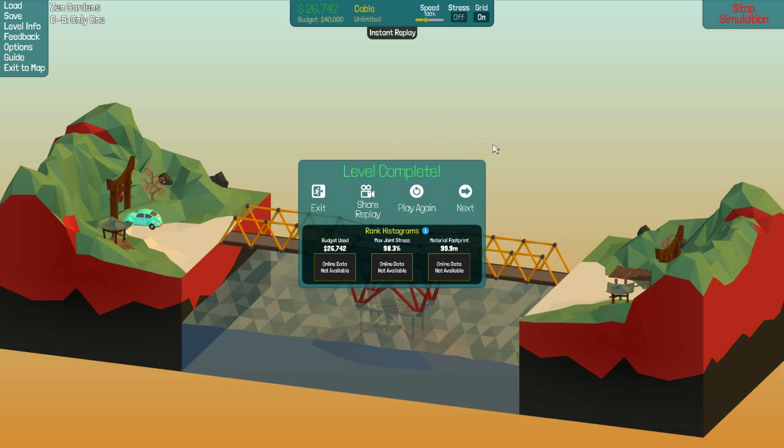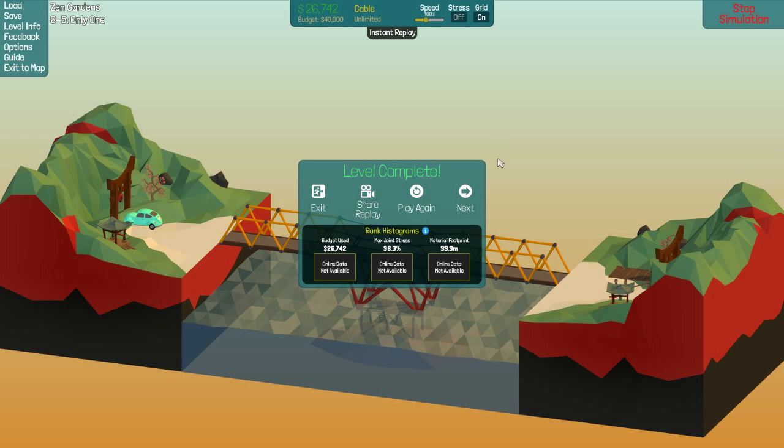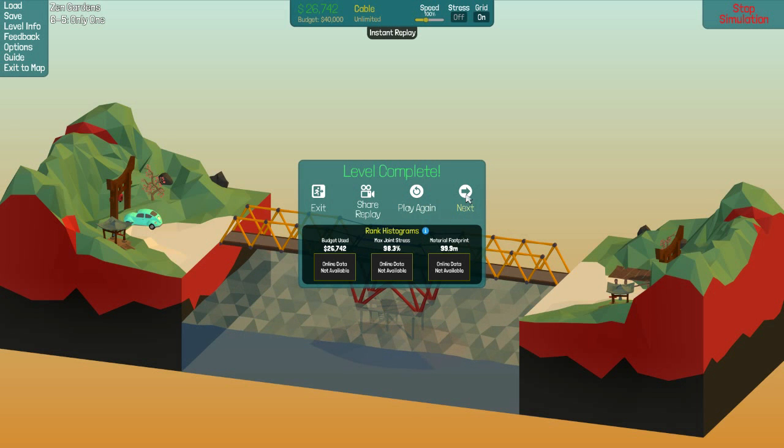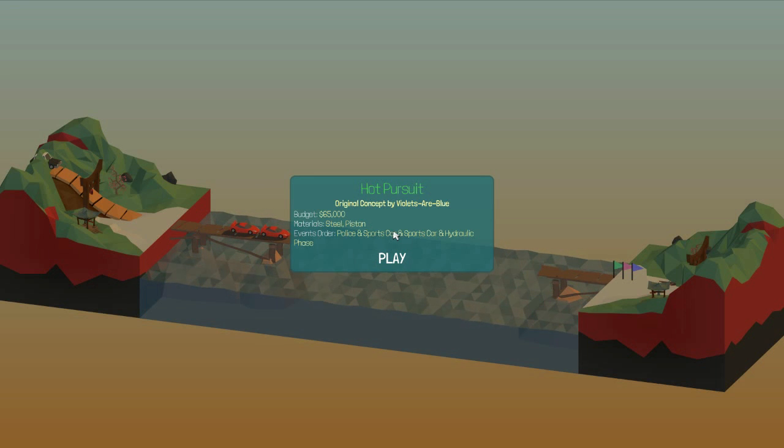We are doing great. Last couple episodes it's been like, oh god this is so hard. And now we got some nice, clever ones. So we're doing a third level. We're gonna see if we can catch up here. Level: Why Violets Are Blue, 65,000 budget. Steel, piston, police car and sports car, sports car, and hydraulic phase.